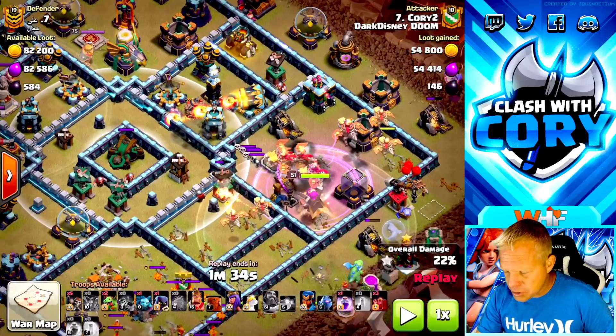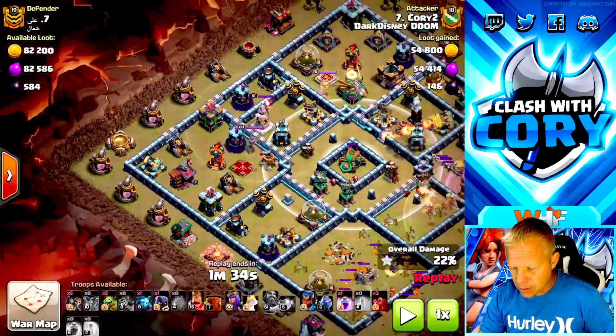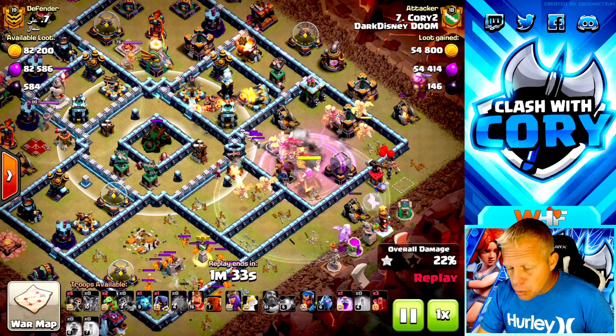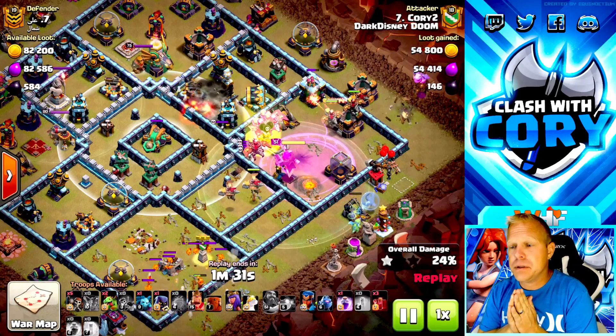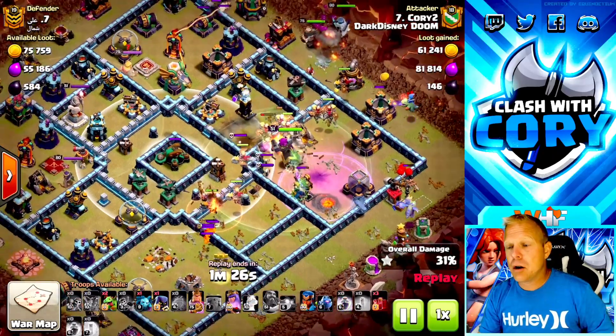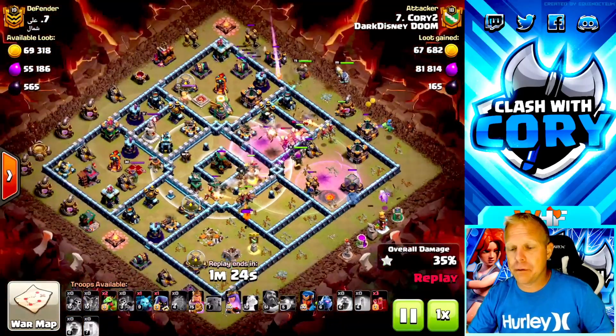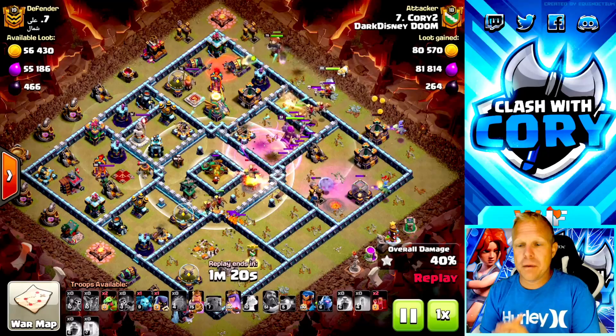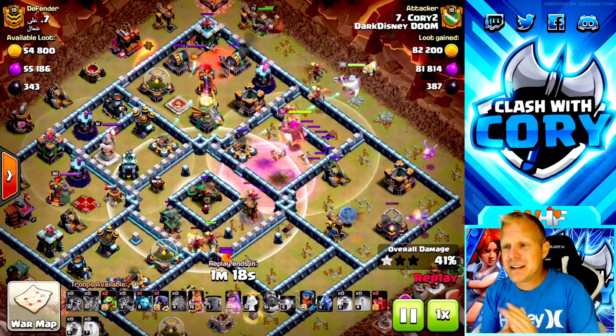We had a royal champion over here and a queen over here - they're a threat to the Dragon Riders. So I had three headhunters in this army composition. Two of them went in right away to take out the RC with the Grand Warden ability, so the royal champion can't just sit there and chip away at all my Dragon Riders. We get her taken out nice and early, but we're holding onto one of those headhunters for the backside queen.